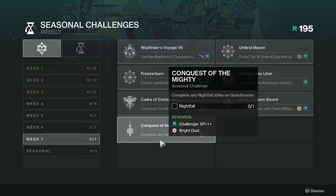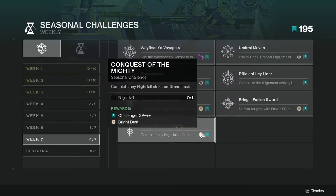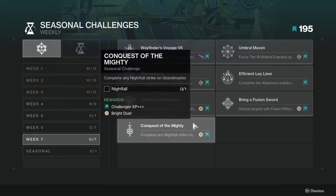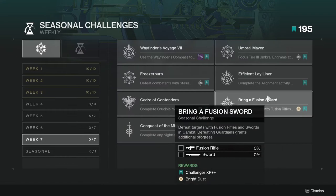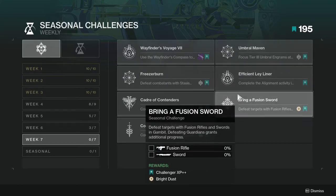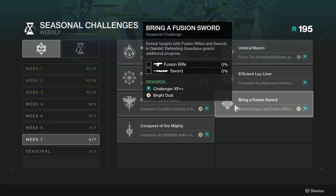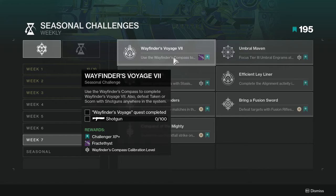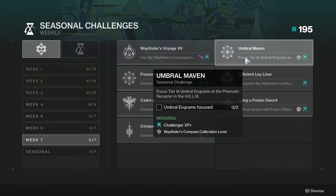Last but not least, Conquest of the Mighty — complete any Nightfall strike on Grandmaster. This one's going to be annoying for a lot of people considering Grandmaster just came out today, and you have to be a certain level, and even then it's still kind of tough. The Grandmaster that's up right now is not the best in my opinion, so this one's going to be annoying for a few people. But that's pretty much it — a lot of these are pretty simple, either complete this or get kills with this. So this week is not too bad, which is pretty cool.